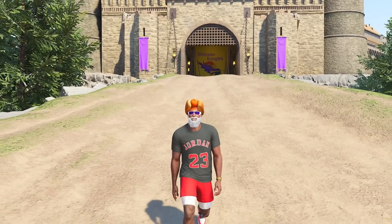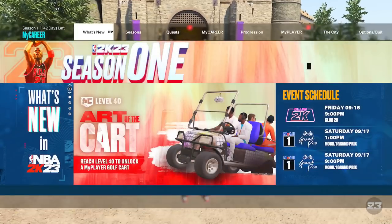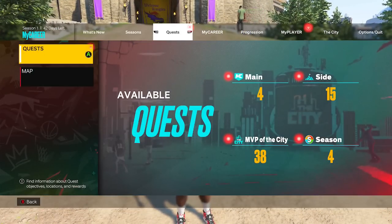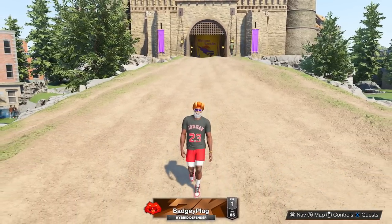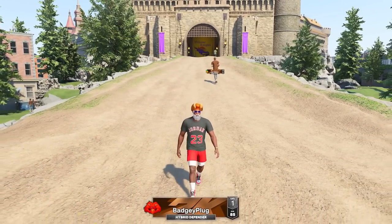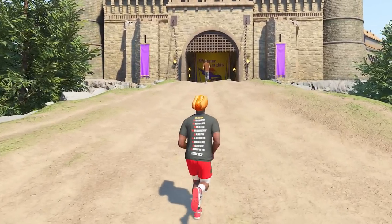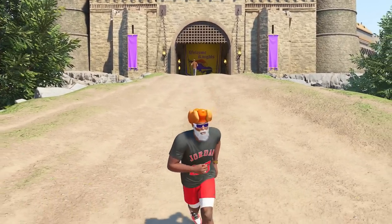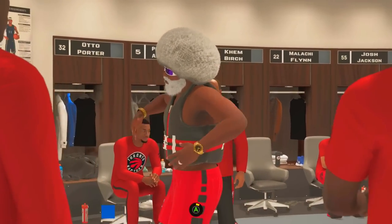When you start up your MyPlayer, hit Start and go over to your quests. You're going to see something that says 'Welcome to the League.' All you have to do is keep doing that quest — keep playing MyTeam. You're going to have to play around seven games in total. You just keep doing the quest and you will get the plus four badges. There's no tutorial to show you on this because you're literally just playing MyCareer and doing the quests that pop up on screen.